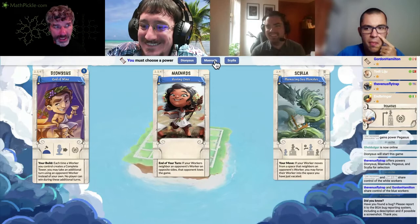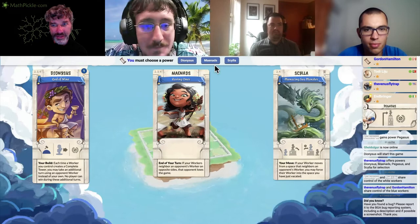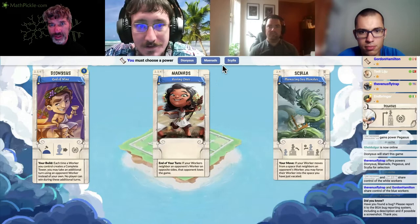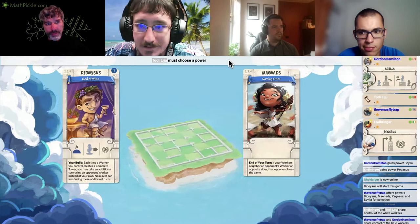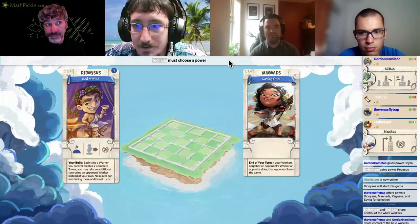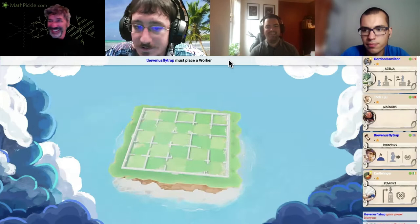My vote would be maybe Scylla to reposition the Main Ads workers. That might actually be strong. Dionysus would probably be the top couple of picks in the matchup. Once the first couple of domes go up on the board, Main Ads gets considerably weaker.